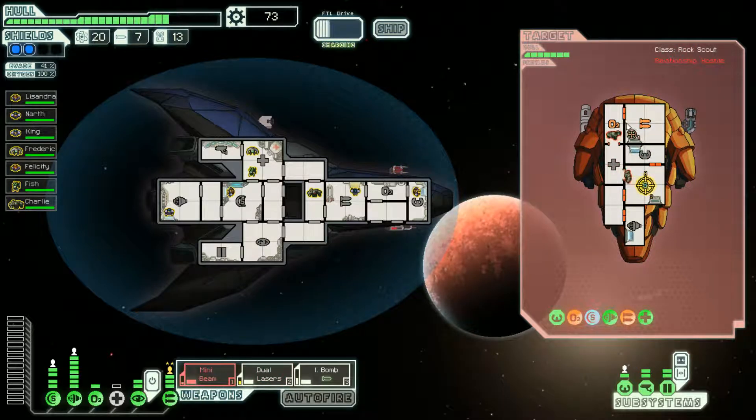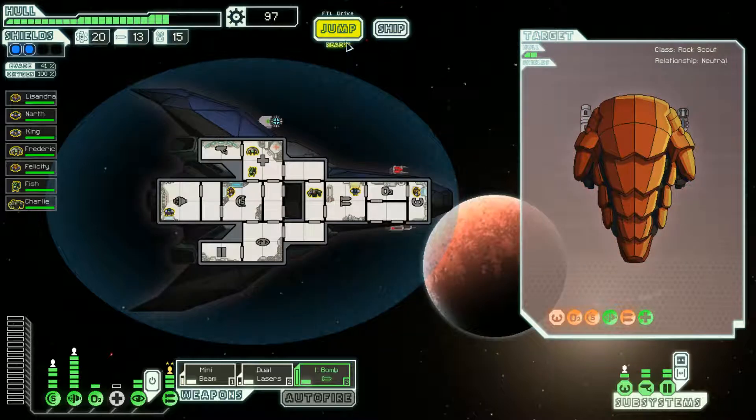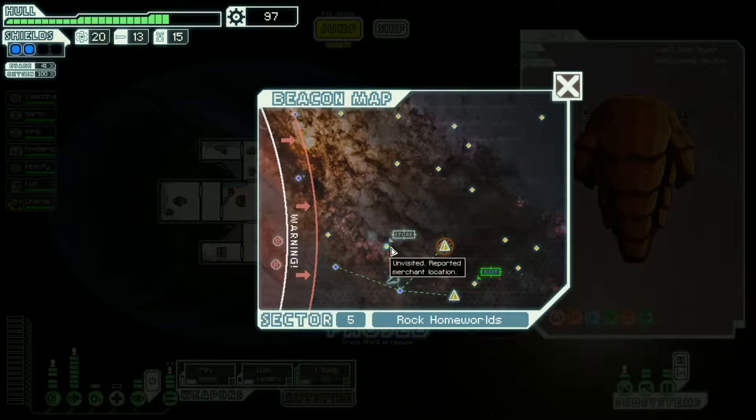Dual lasers on shields, mini beam to piloting and weapons — should have done it that way. Not that they even have a pilot so they can't dodge anyway. The rock ship moves into a defensive position and transmits a white flag — they're willing to buy their lives. Six missiles? Sure, that's fine. Let's jump to the store.